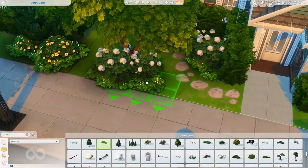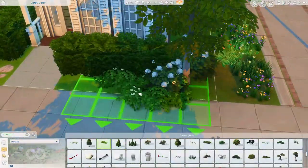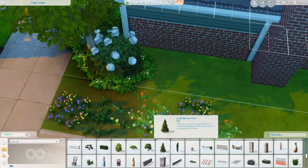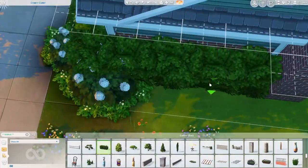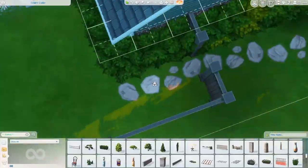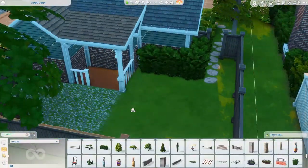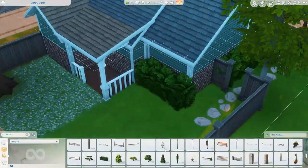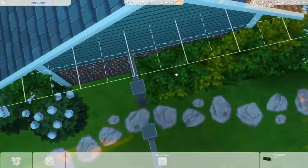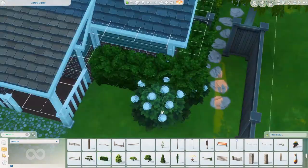Those planter pots are cheap, so as soon as your Sim gets a job they can definitely buy them quickly. And you don't even need planter pots to garden — you can just stick a flower, fruit, or vegetable right on the ground and have your Sim plant it. Voilà, they have a little garden without spending any money. All of this landscaping, by the way, is from debug.